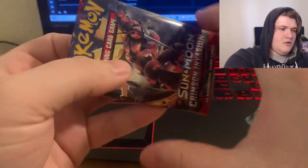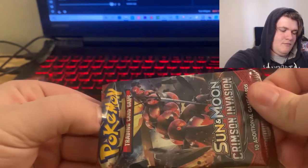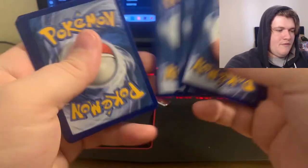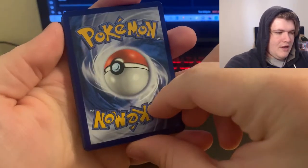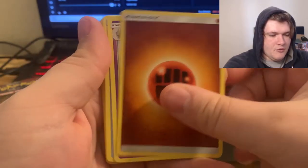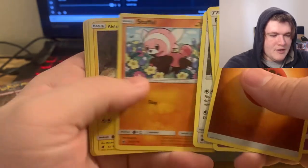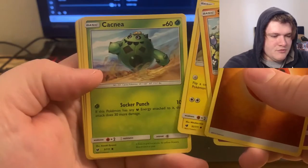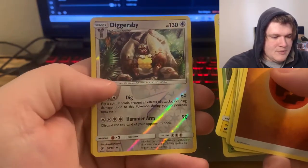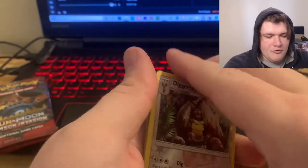Open up the next pack here, see what we got. Gingerly opening the pack - guessing Water, Fighting. Cards: Grumpig, Peeking Red Card, Diggersby, Stufful, Alolan Geodude, Cacnea, Misdreavus, Shelmet, Diggersby Reverse. And we have the Houndoom Non-holo.